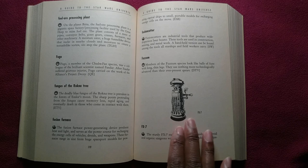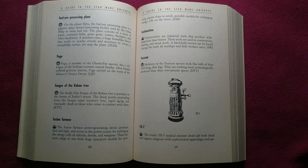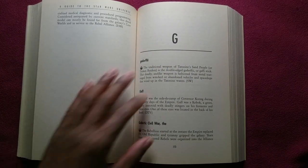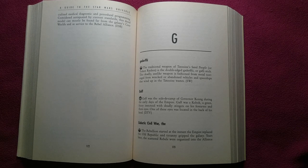The sturdy FX-7 medical assistant droid aids both droid and organic surgeons with sophisticated appendages and specialized medical diagnostic and procedural programming. Considered antiquated by current standards, this droid model can mostly be found far from the galaxy's core worlds and in service to the Rebel Alliance.